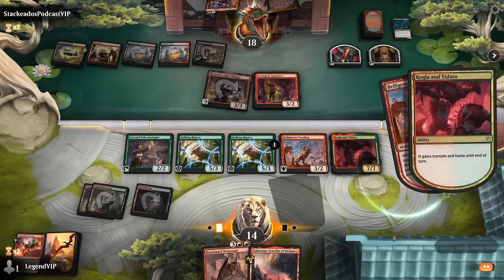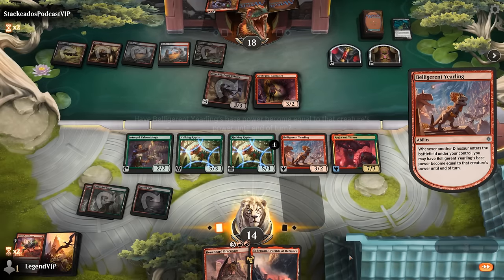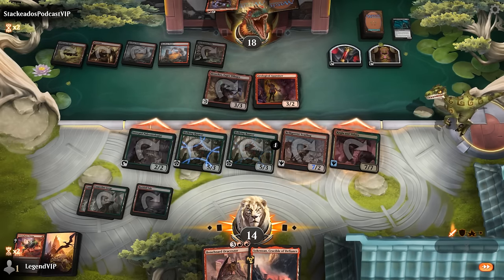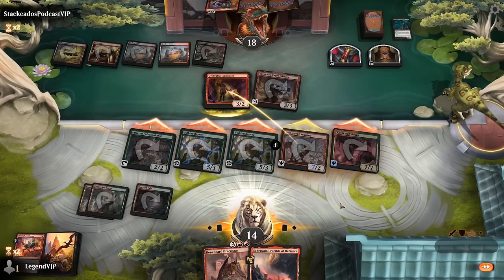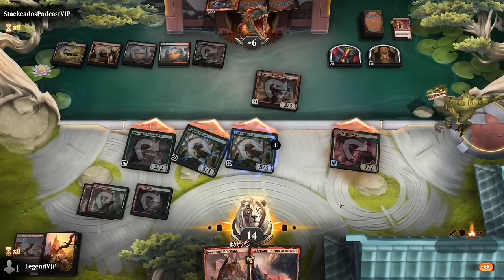Attack all out — opponent does still potentially have two mana for interaction. Opponent blocks but they're still going to take Trample. And that does it — on to the next one.